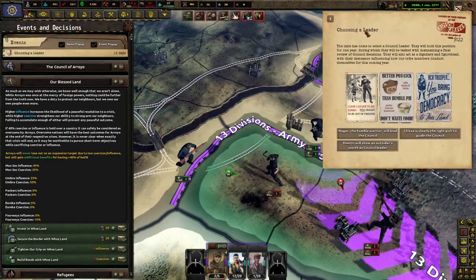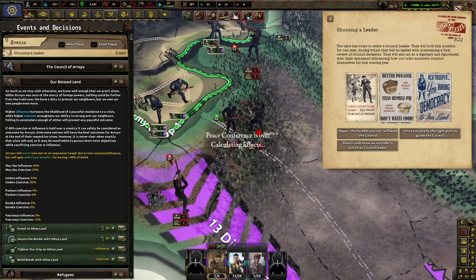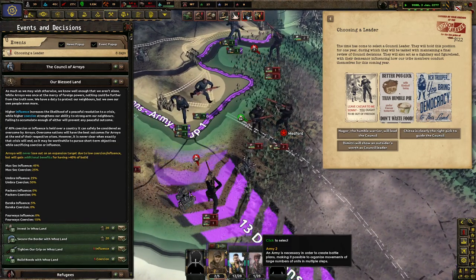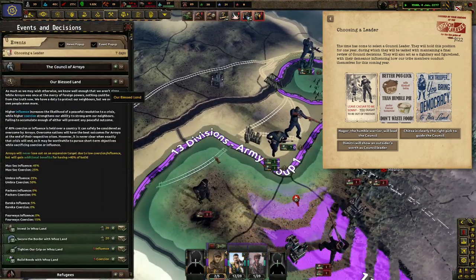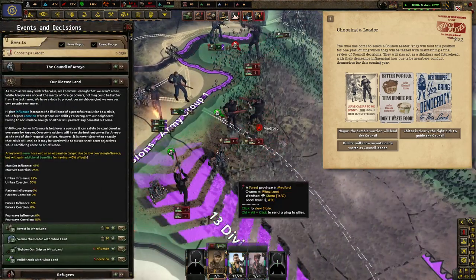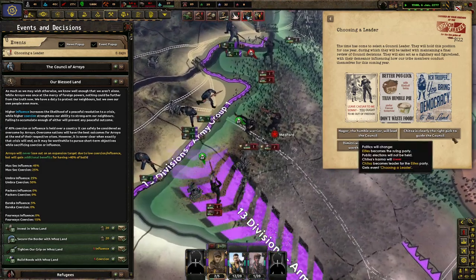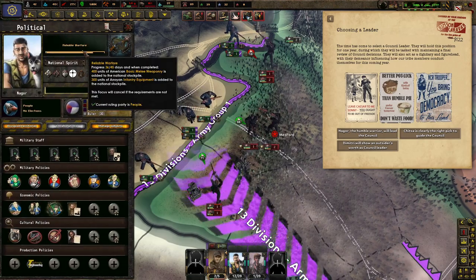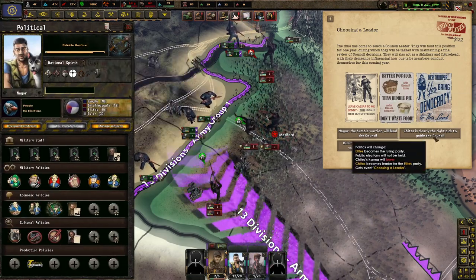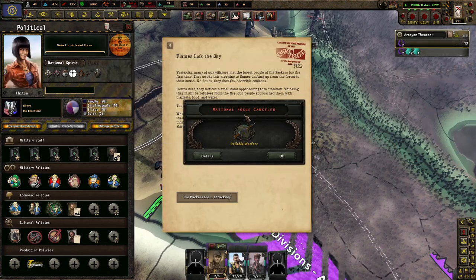Clear she's the right pick to lead the council. We'll get a couple days left before we need to do anything else though. You've got to win somewhere here. I'm going to tell you to force the attack. Keep pushing, keep pushing. If we take Medford, that's probably the biggest thing we really need. Locking tubes — we can't — well. I'm just going to cancel this one. Flames, look at the sky — yesterday, a number of villagers met the forest people of the Packers for the first time. They woke up this morning with flames drifting up the forest to their south. No doubt they thought it was a terrible accident.